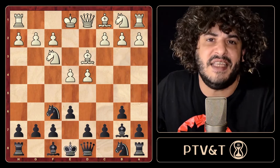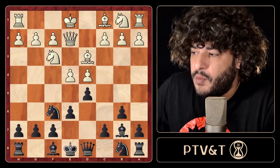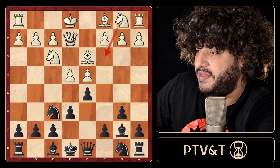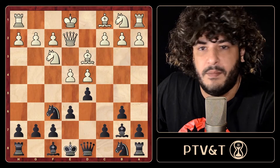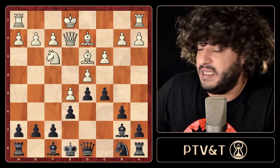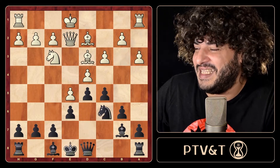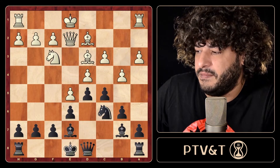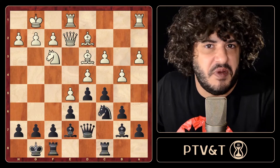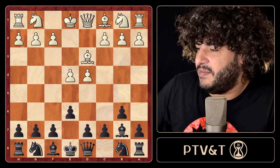This was actually played by Nepomniachtchi against Grischuk, so yes, the Owen's Defense is not a guest normally at the super-GM level, but in rapid games they use this opening just like club players. Knight on f6 - the idea is the same: if they advance the e-pawn we can get into e4. After queen e2, we're playing the normal main line of the Owen's Defense. After e5, knight takes c5, and c3 - this is Grischuk against Nepomniachtchi - black is fine.